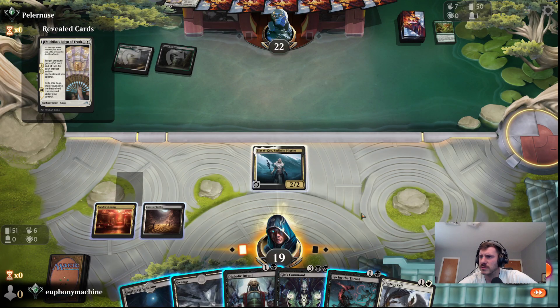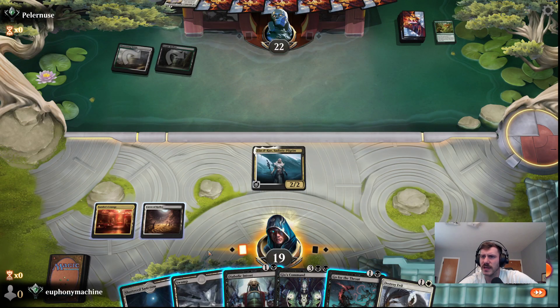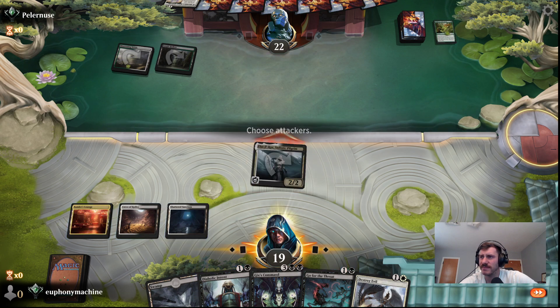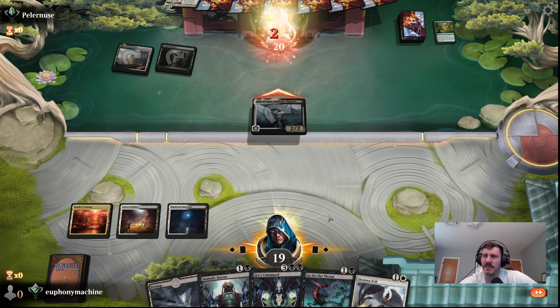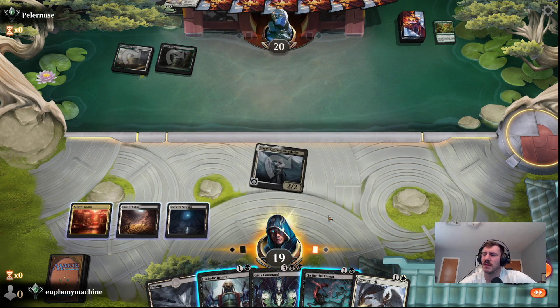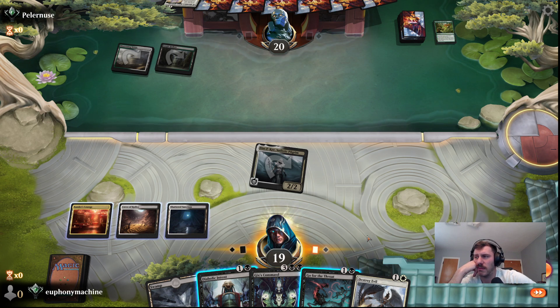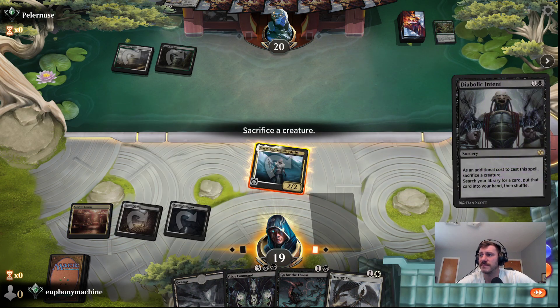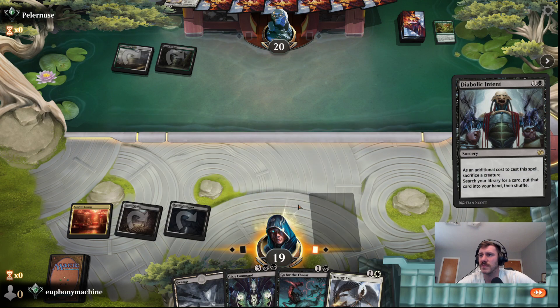Through Destroy Evil — okay, so we've got some interaction. Let's play our dual land, definitely jam in. I don't know if I want a Diabolic Intent. What would we look for? Four-drop — should get Shieldred. That might not be bad. We can definitely play it next turn.